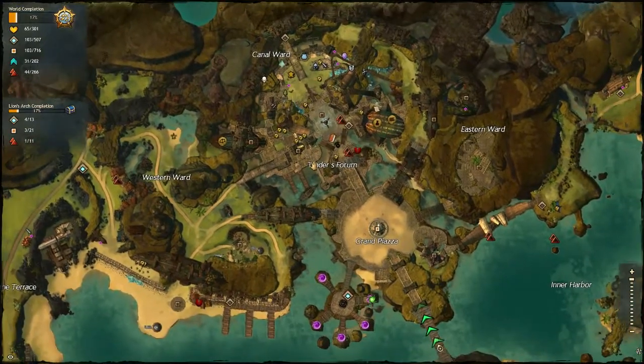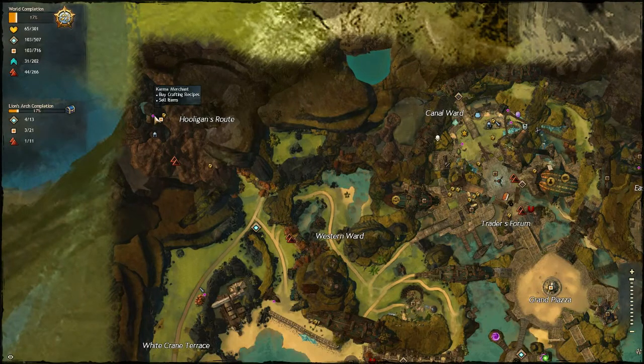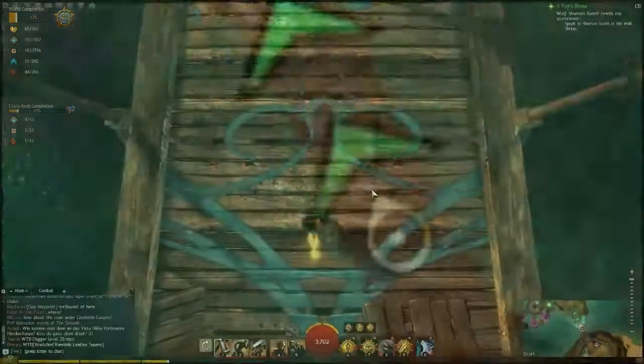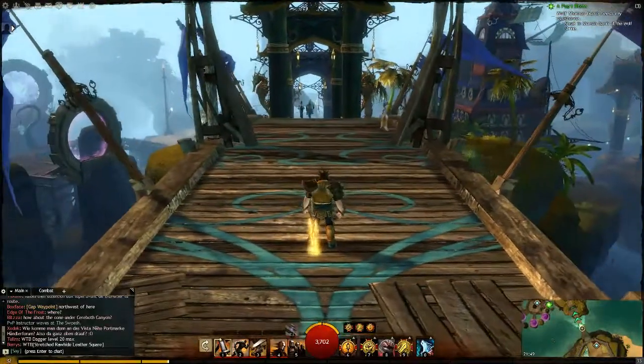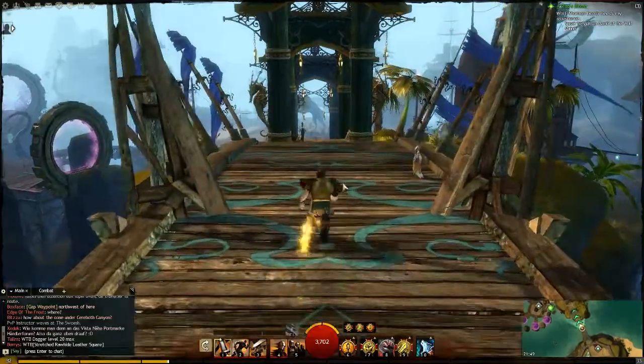I am here in Lion's Arch, as you can see. And in the left bottom corner, right over there, there is a Karma vendor. He sells some sort of a special stone, and with that stone you can teleport to your Hall of Monuments. I will show you how to go.